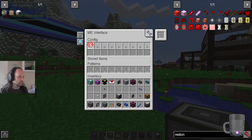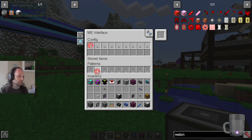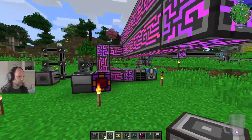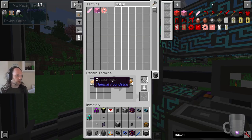So what you can do is actually ask for a stack - maximum of a stack, you can't do more. That won't go up beyond 64, you can only delete it. So you can ask for a stack of things and it will keep it in this inventory, which is all very well and good. So if there are any in the inventory, it will immediately go away.